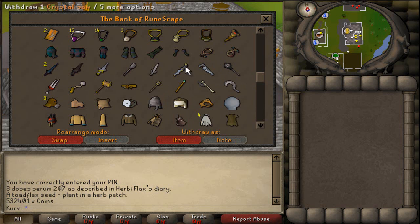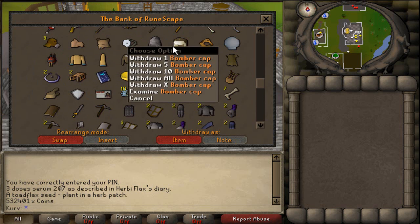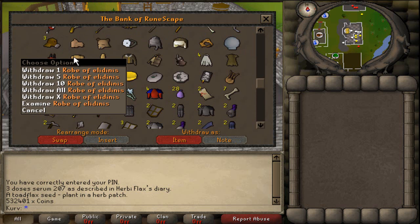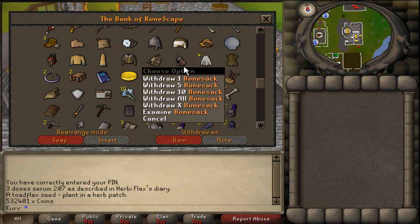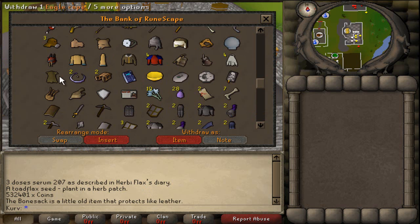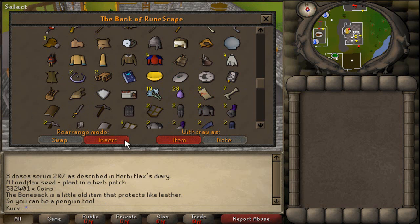The bone spear, silver sickle (b). For headwear: gas mask, camel mask, bear head, doctor's hat, dwarven helmet, bomber cap, mind helmet, fishbowl helmet — and my hellcat's in there too. Chest pieces: robe of Elidinis top and bottom, bomber jacket, diving apparatus, bone sack. For the back portion: bone sack from Rag and Bone Man Part 2, cape of legends, and eagle cape.